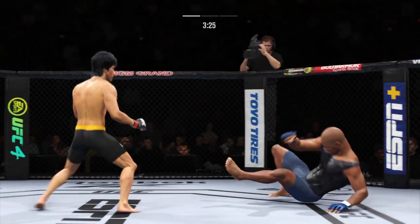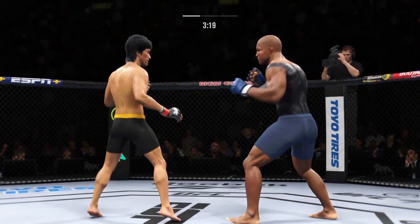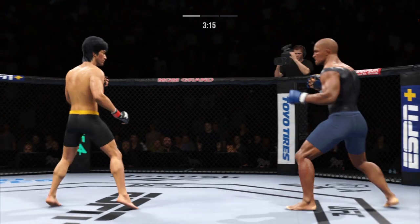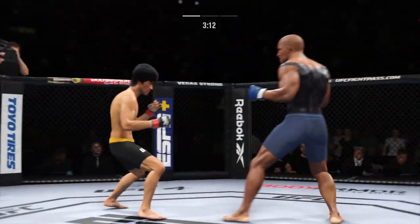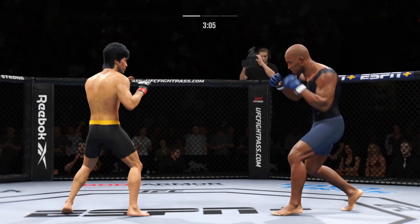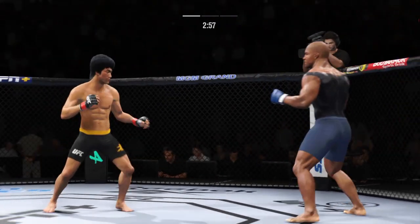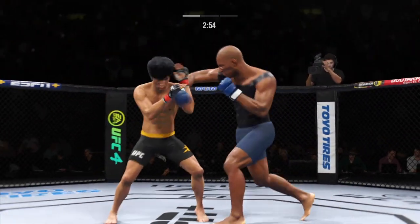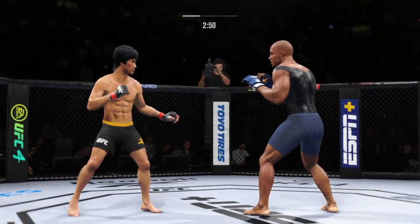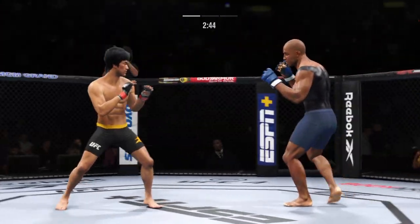Big kick lands. Left hook to the head — it's blocked. Just over three minutes to go. Big, powerful punch lands. Now we get back to range. Left hand is true, that will absolutely work. He throws it like a pistol, and he landed that beautiful left hand.